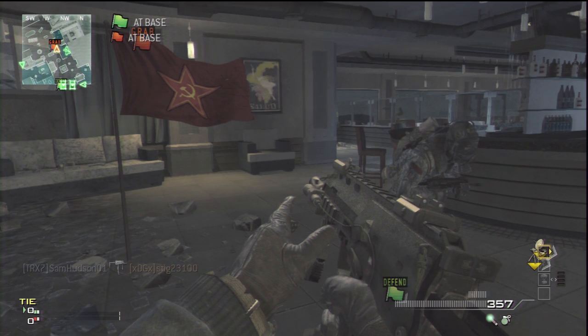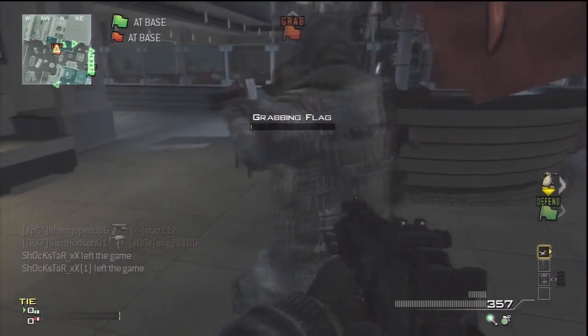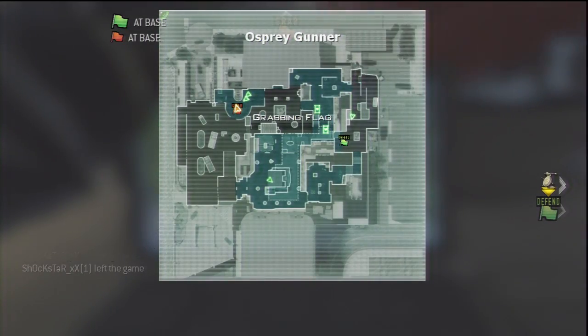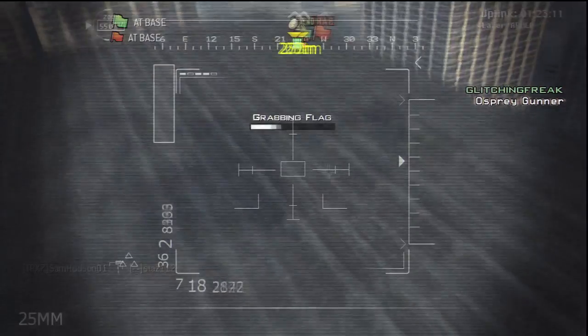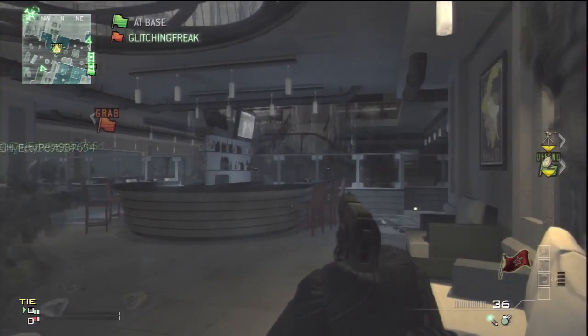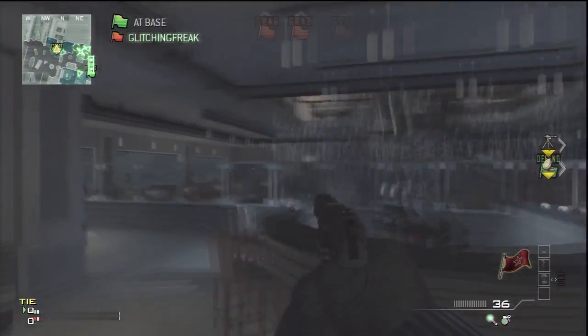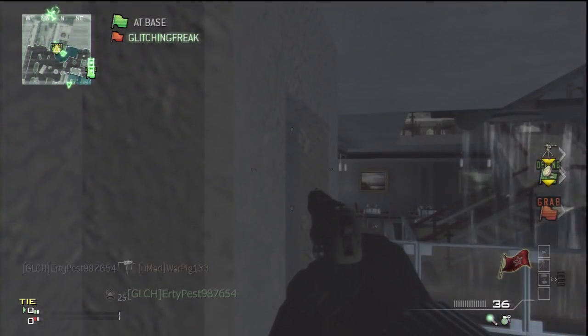What's up guys, Stig23100 here and today I'm showing you how to get outside of the map — Arcading, I think it's called. Now this is an off-spray gunner glitch so it's quite an old glitch, but it still works so I really recommend you try it if you haven't done it yet. You just want to do the basic thing where you make runs off the flag while you're in the off-spray gunner.